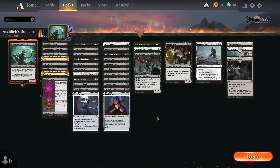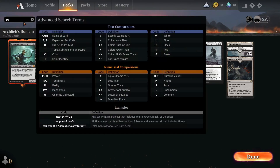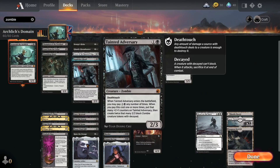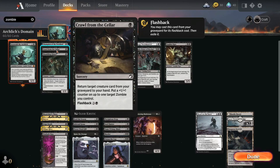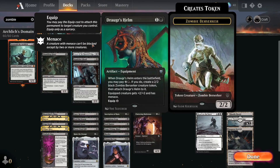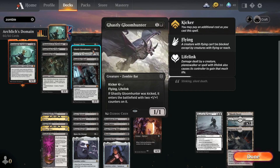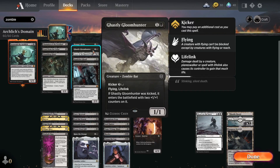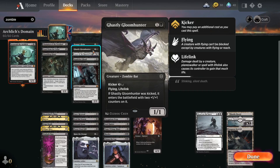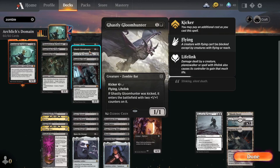The idea is it's a Dungeon slash Zombies card, so we've got a lot of cards with Zombie. If I just type Zombie into the thing - this is a neat feature - I can now separate all the Zombie cards. So we have Champion of the Perished, Crawl from the Cellar to get back a Zombie, Shambling Ghast, the Draugr's Helm to boost our Zombies, and Ghastly Gloom Hunter because I do want a little bit of Lifelink, because there'll be a lot of lose-life create-token effects with this.